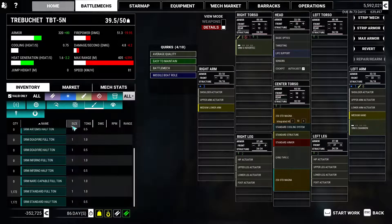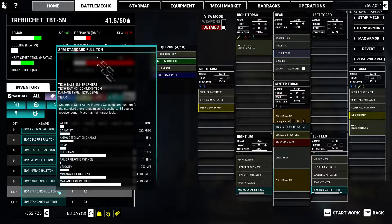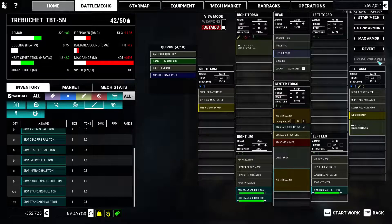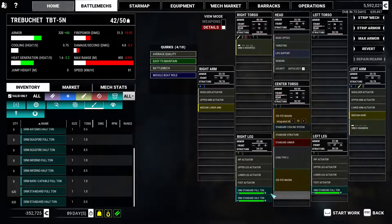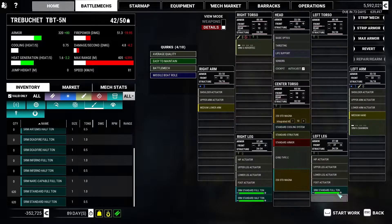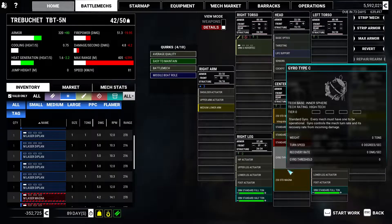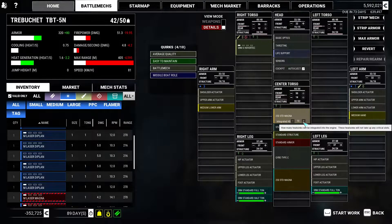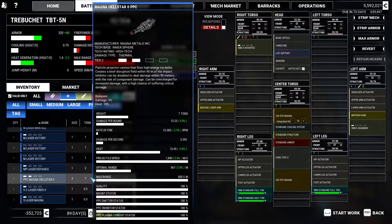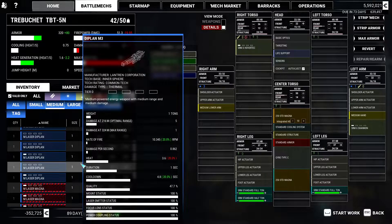Then I'll throw in some SRM ammo — probably two tons, maybe even a third ton. Let's do two and a half just to be safe. I doubt I'm going to go through this much but I'd rather plan ahead, and it actually evens out my loadout pretty nicely. I don't need any extra heatsinks but I'm definitely going to put some in.